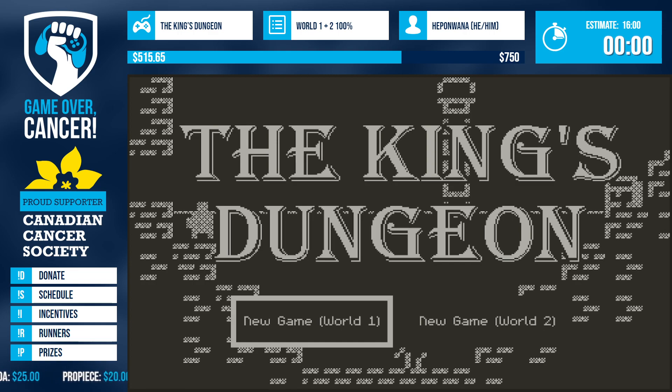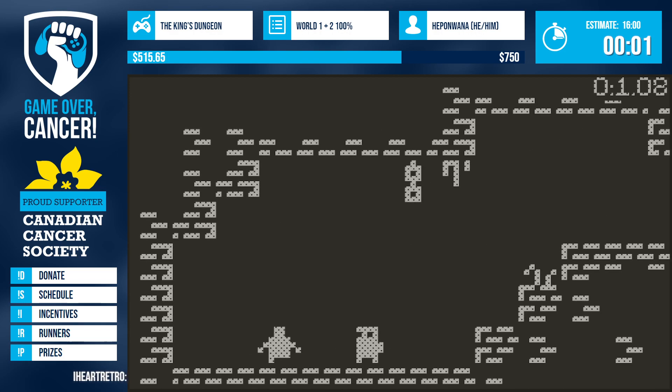We're going to play through World One and World Two, 100% showcase. World One and World Two are both their own categories, but it's great showing the whole game because the two worlds complement each other quite well. 100% means there are secrets to be found and we are getting those secrets. This game is a great speedrun game because it even has a built-in timer for speedrunning.